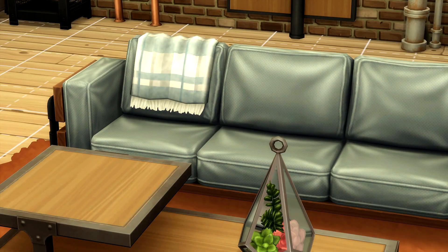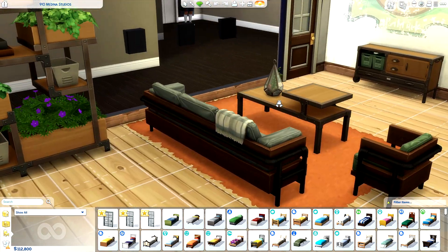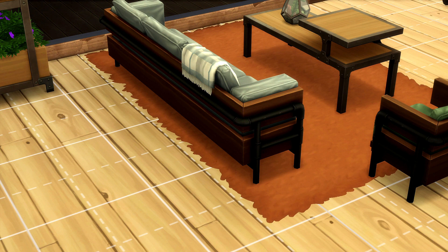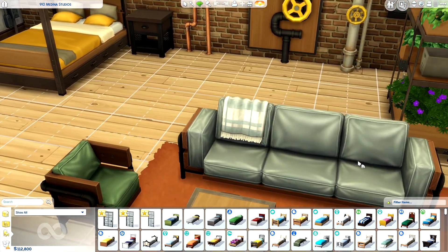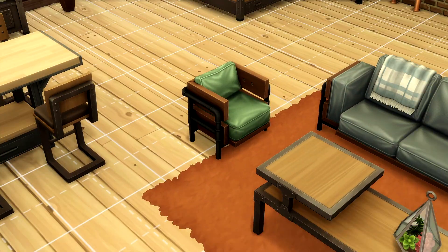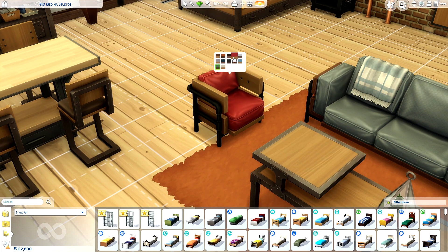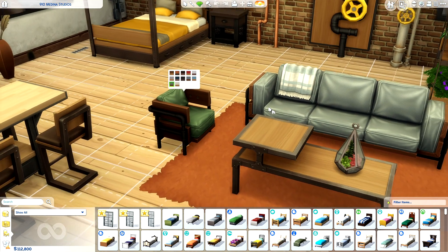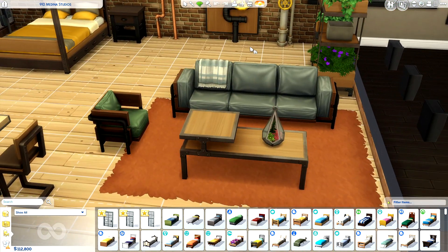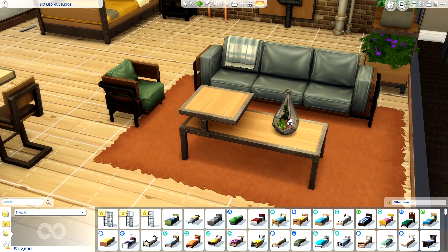We have this gorgeous three-seater couch — this is one of my favorite items in the pack, if not my favorite item. I really love the texture of the leather. If you turn to the back of the couch, you can see these beautiful piping details, and the blanket was a really, really nice touch. I think this particular color palette looks absolutely breathtaking on this couch. There is a matching armchair, which I totally appreciate, and the swatches pretty much resemble the same ones you'd find on the bed. I do wish there was a two-seater version of this because, you know, maybe you do live in a loft — not all the time will you have enough room for three people.